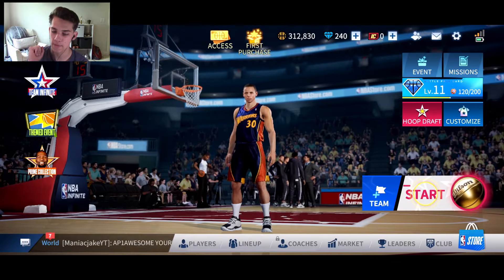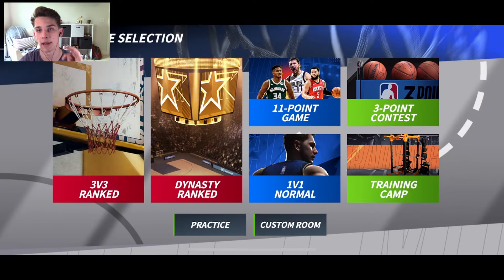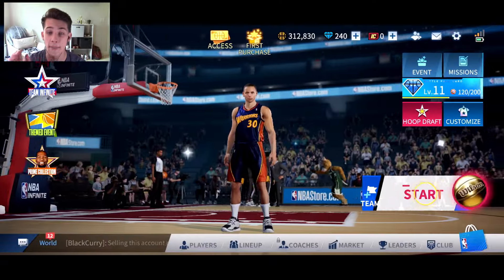Okay, so this is the main menu. As you see, bottom right we have Start — this is where all the modes you can play in are. We have a three-point contest, training camp, 1v1 normal 11-point game, Dynasty ranked, and 3v3 ranked. There is also a way you can play with friends if you hit Team here.